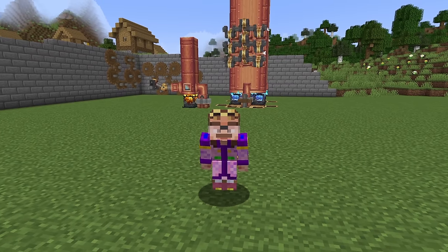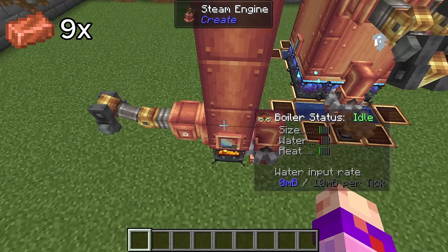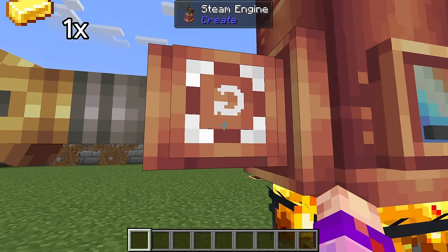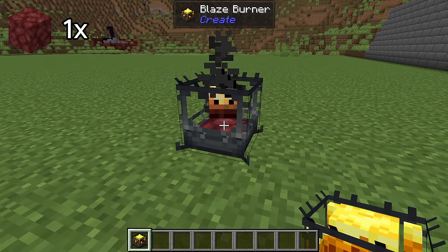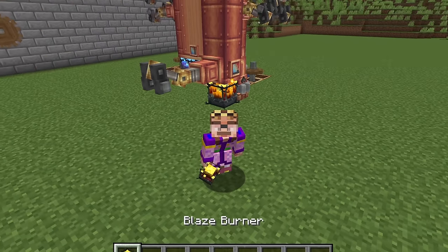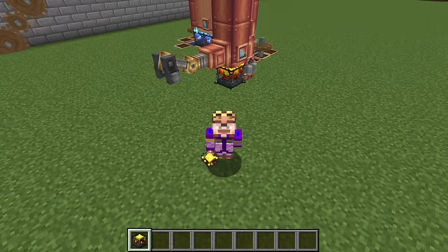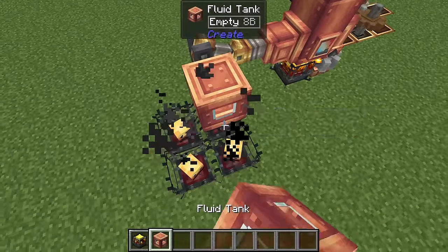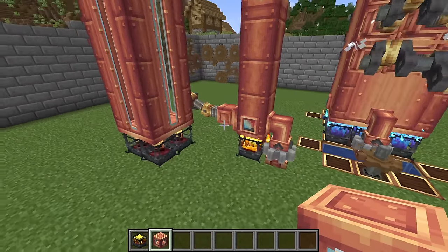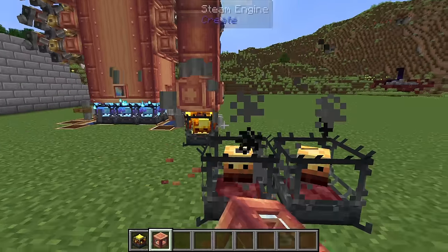Now, everyone in the Shorts community says steam engines are expensive - they're not. The components cost 8 copper, 9 copper, 3 copper, 1 gold ingot, an andesite alloy, 2 andesite alloy for the power shaft, and a single blaze burner which is 4 iron and some netherrack. You do have to go into the nether and get a blaze, but this is an extremely cheap thing and I was able to do it in an hour. Getting 4 blaze burners extends it to a level 4 steam engine, quadrupling the output for roughly the same charcoal input.